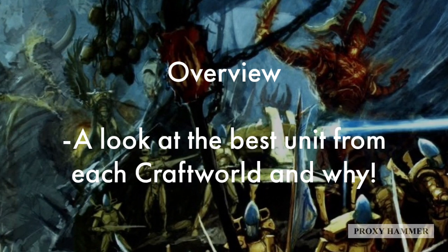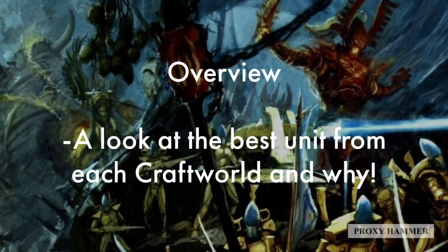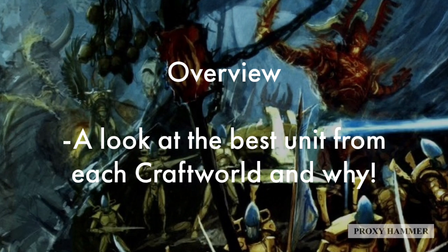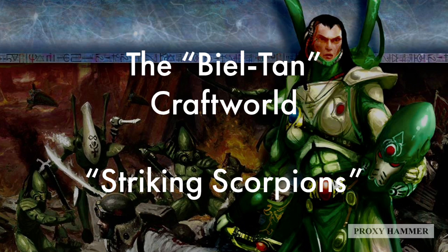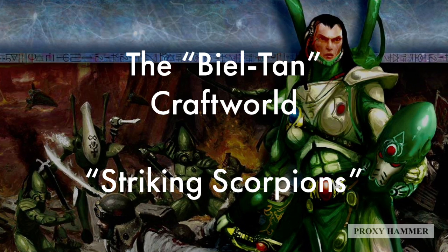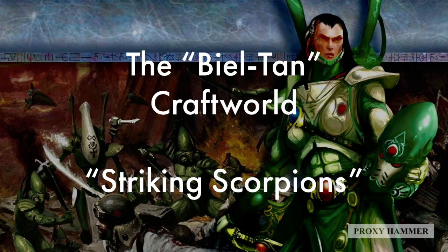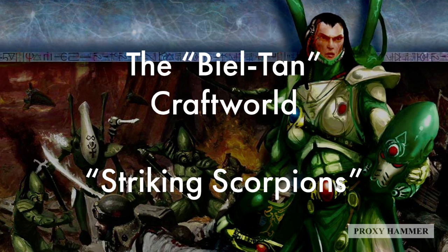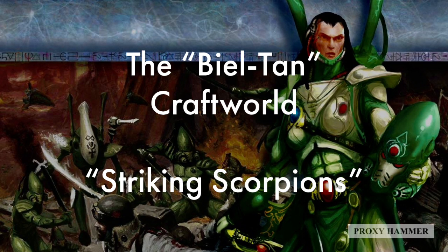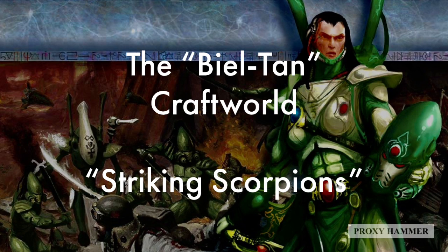Of course, these are going to be my picks and my suggestions. There are many different units for each craftworld that are very effective, but for the sake of simplicity we're only going to be looking at one today. The first craftworld is the Biel-Tan craftworld, and my pick is Striking Scorpions — probably the best general combat unit in the entire codex.